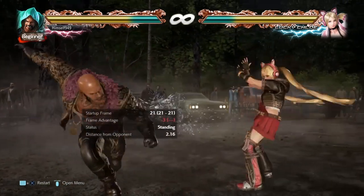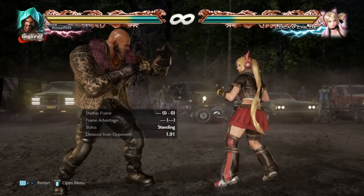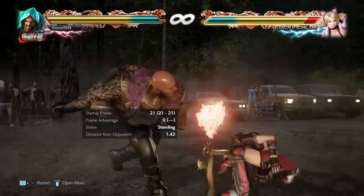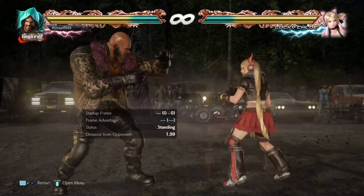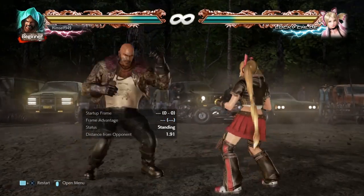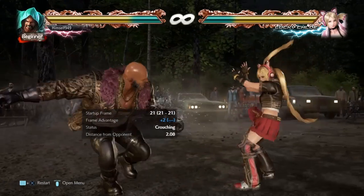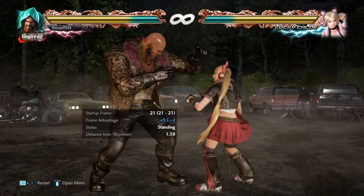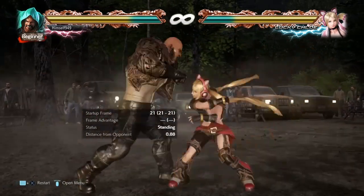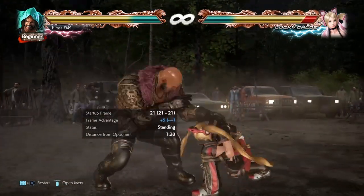Another move you can use the cancel with is sidestep 2. The regular version is minus 3 on block and 0 on hit. But when you go into stance, it's plus 2 and plus 5. So on block you can frame trap with while standing 1, and on hit you can use while standing 4. Now with the cancel, you're actually ending up at plus 1 and plus 4. The frame data is showing different numbers, but that's because it takes 1 frame to cancel. With those frames, you can use 2 as a frame trap on block, and on hit you can use df4.